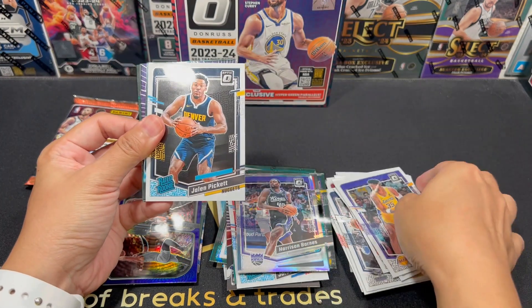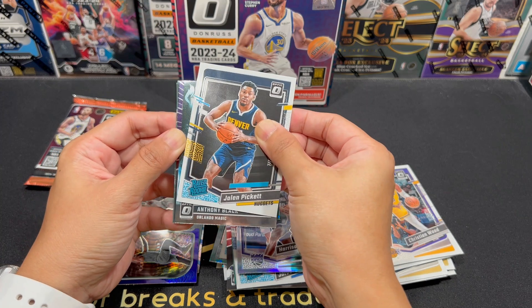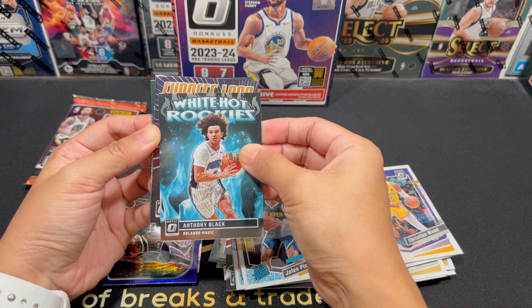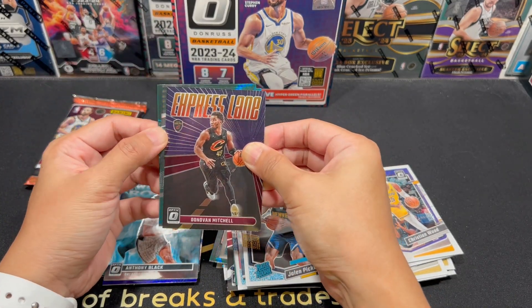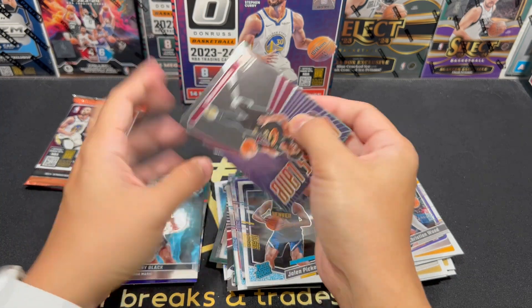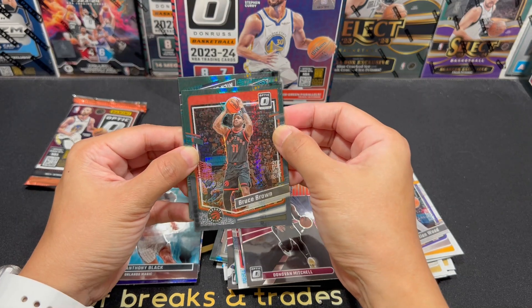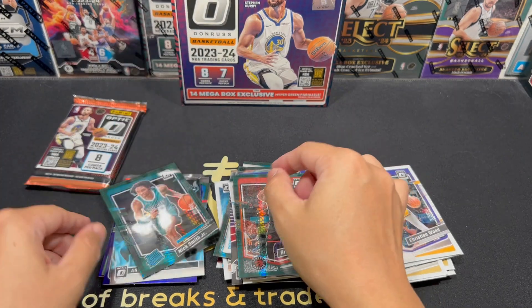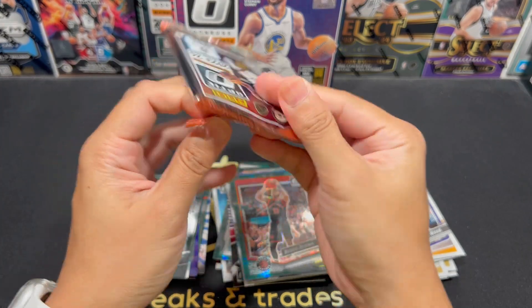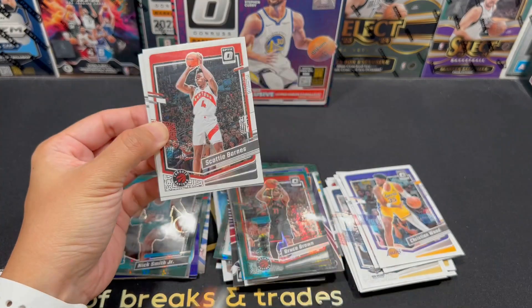Pack 6: Powell, Jalen Pickett. White Hot Rookies. Another Anthony Black — how many Anthony Black can we get? Express Lane Mitchell. We have a Toronto Raptors, Bruce Brown. Wow, this is a tough box. Nick Smith — the wrong Hornets player! That's terrible.